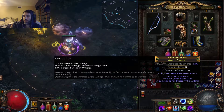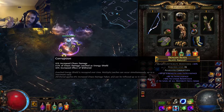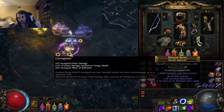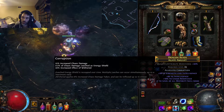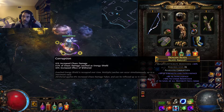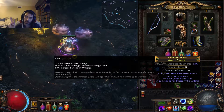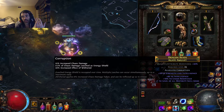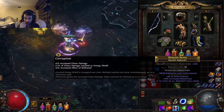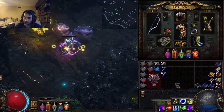I just bought a plus 1 dexterity base that happened to have chaos resistance on it. There are only 3 chaos mods that can show up on a hunter-based amulet: chaos resistance, chaos multiplier, and plus 1 to chaos skills. If you have none of those things, you use 3 chaos augments and you will wind up with all 3. In this case, I already have the chaos resistance, so there are only 2 things I can get when I use a chaos augment — plus 1 to chaos skill gems or the chaos damage over time multiplier. That's where I'm at right now. It's pretty simple.